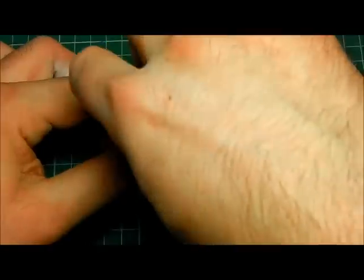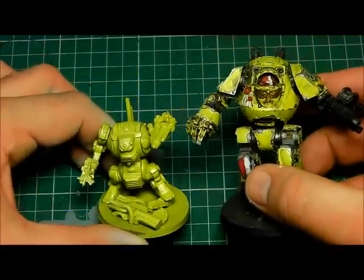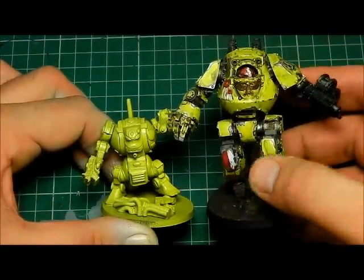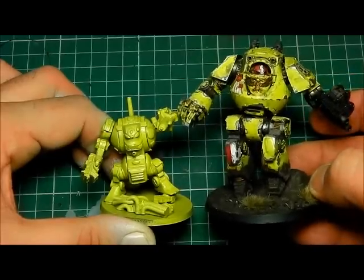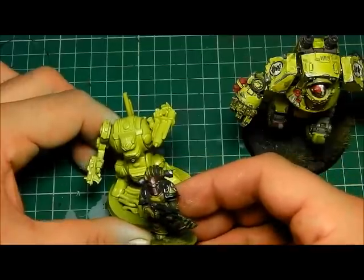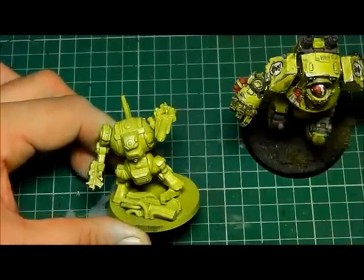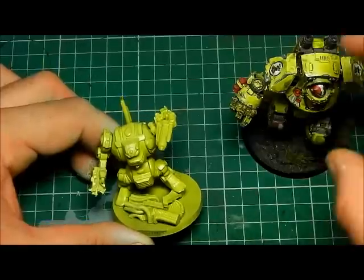Just to give you a size comparison — my other dreadnoughts are packed away, my Black Templar army is all packed away at the moment. But you can see that next to a Contemptor it's pretty tiny. The nice thing about it is that next to a marine it's still quite large, so you can get some sense of scale there — which is actually quite cool.